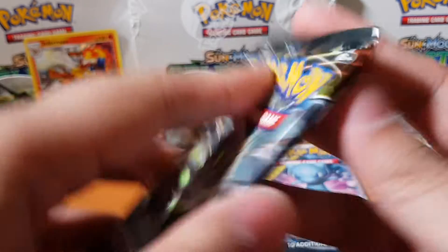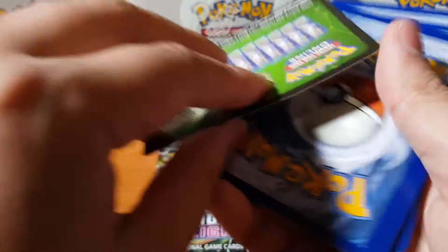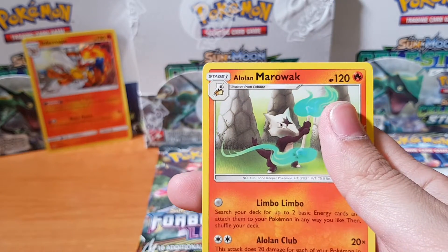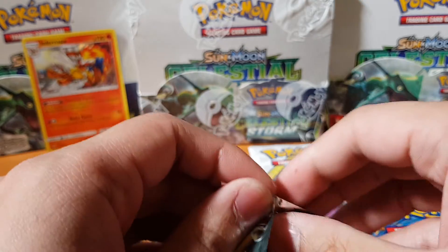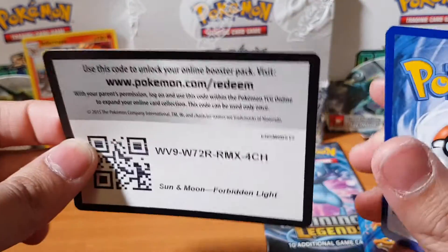Alright, let's do a Forbidden Light next. We've got three Forbidden Lights. We're gonna pull like a B-string or something — at least pull something today. We'll just go fast: Charge, Noibat, Magnemite, Scraggy, Skiddo, Jupiter, Scatterbug, and Alolan Marowak. What is he even doing? He's holding his bone and doing something, that's for sure. Another Forbidden Light pack — so far it seems like no, we are not getting anything.